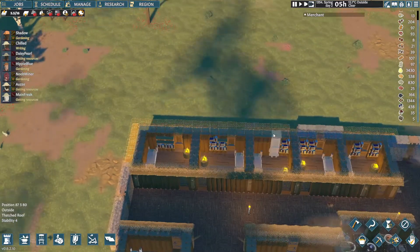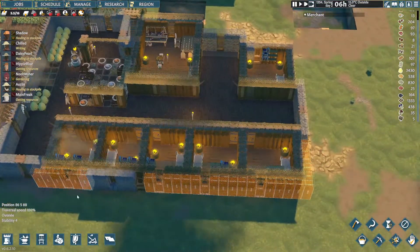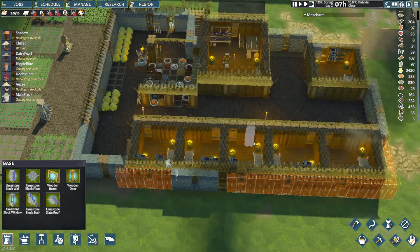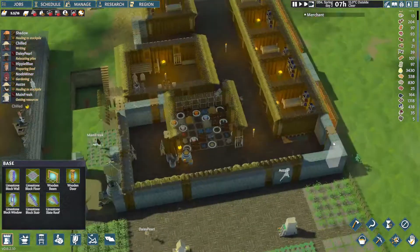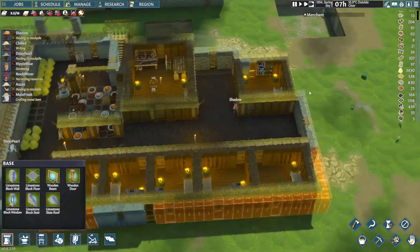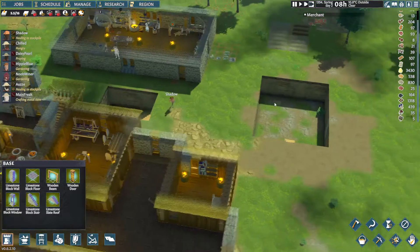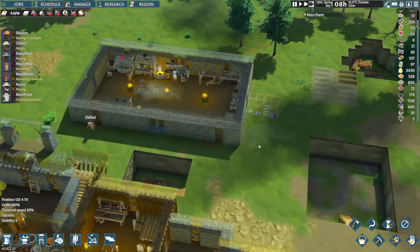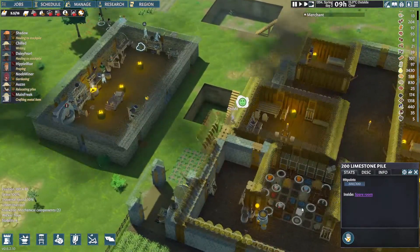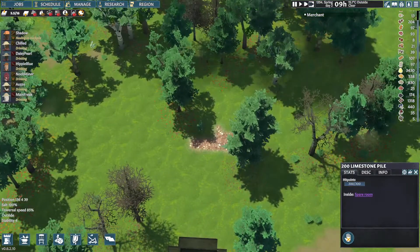I'm gonna have to move all these when I deconstruct the walls — it's unfortunate. Maybe it's time to build them on this side instead, or actually build a library. I'm assuming we need more limestone. While we're out, there's no one making it — just the story of my life, everyone stops doing what they're meant to be doing.